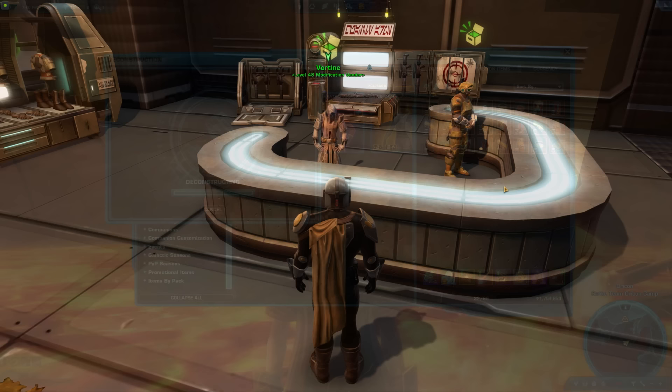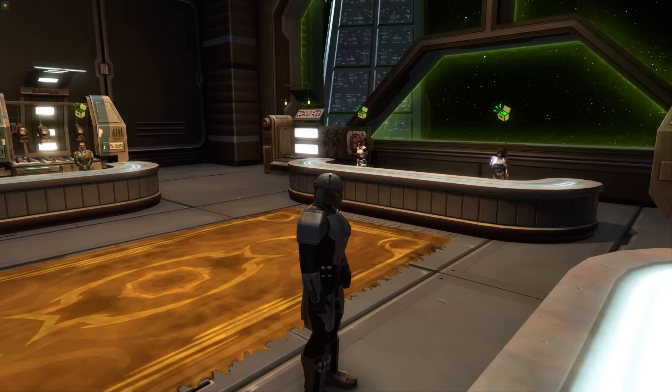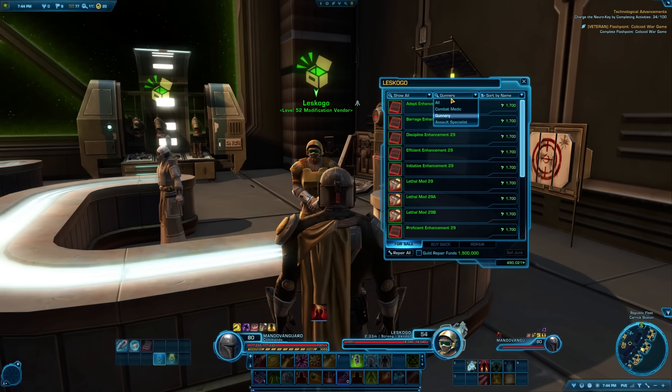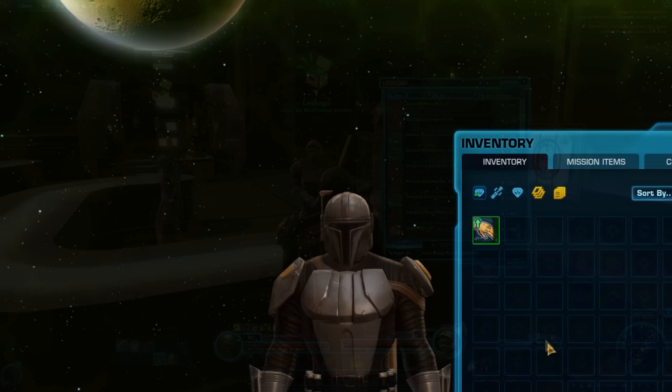Tips 77 & 78: If your gear is at a low level and quest gear isn't keeping up, go to the Supplies section of the fleet — vendors there sell armor modifications for a wide variety of lower levels up to level 70. At higher levels, you'll need to earn gear instead. Armor modifications in the game are called armorings, modifications, enhancements, barrels, and hilts — bits and pieces with stats you can put into your armor to make it stronger. Not all pieces of gear are moddable.